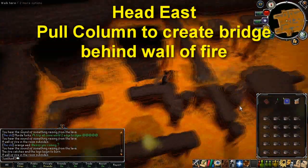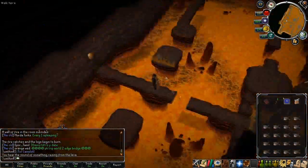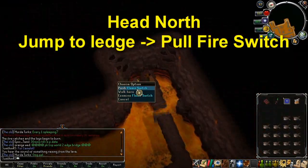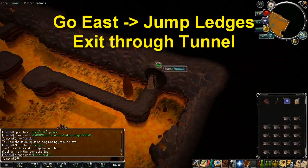Head back east and pull the lever to make the bridge of pillars move to the other side of the fire blocking your path to the north. Run north and jump to the ledge without fire on it and push the fire switch. Head back east and jump to the other ledge, continue east and enter the tunnel to exit the room.